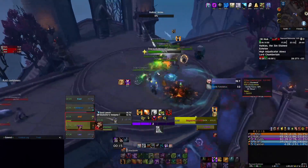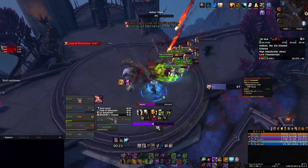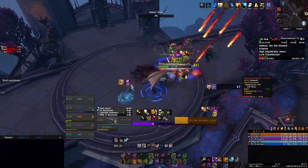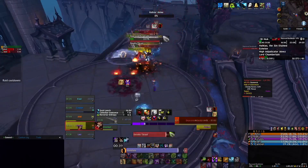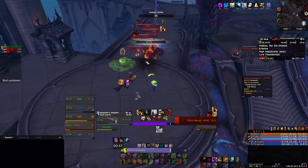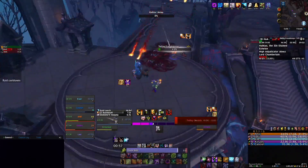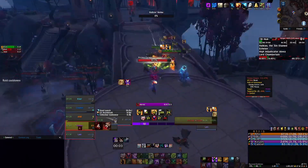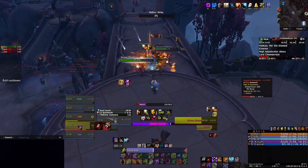I messed up here — I should have saved my Channel Demon Fire for these little guys. As you can see, the little blue circle under me is the new Night Fae haste buff you get from using Dreamweaver. Every time you Soul Rot, you get a haste buff, so as long as you stand in it. Finish off that small pack.